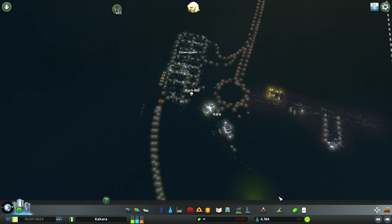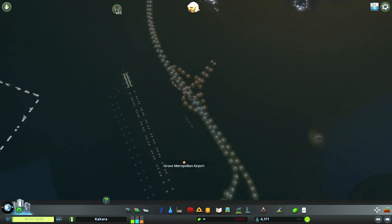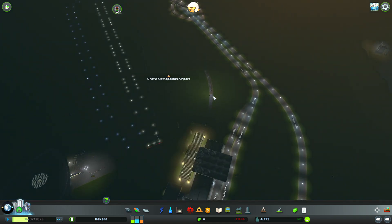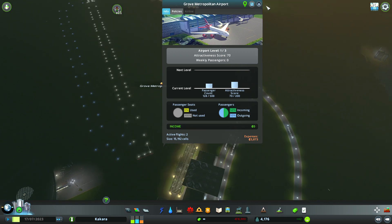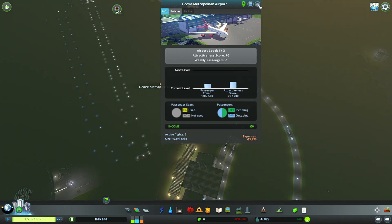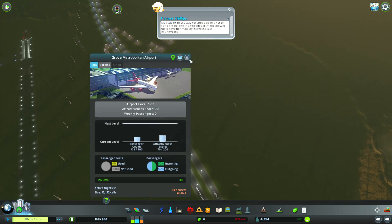We have 4,164 population and increasing. Let's see how many people are using the airport. There's another metro — hi metro. Metro coming in. Grove Metropolitan Airport: 128 of 500. So we have 70 of 200 airport attractiveness. And we've made no money — we have two active flights though.